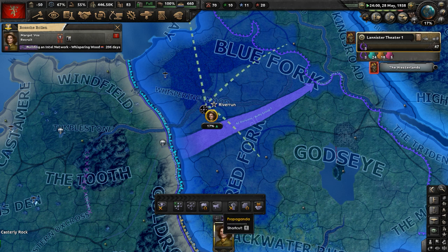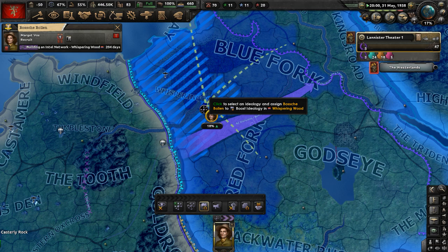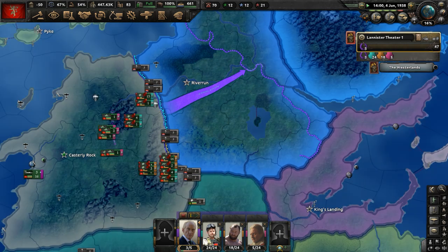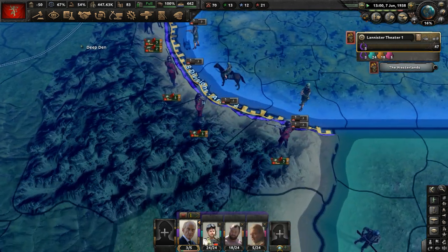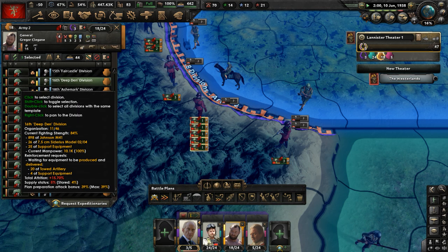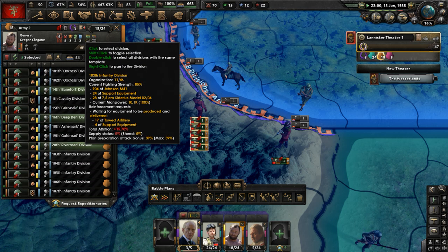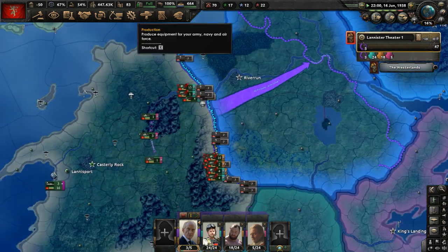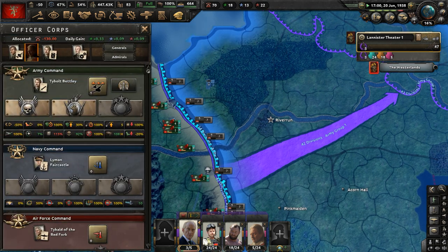Just make fascism more popular in House Tully's lands. I still can't get over this attrition on the border — that is just brutal. Why is it so bad? I have built up railways and supply hubs have been constructed. It shouldn't be as rough as it is.